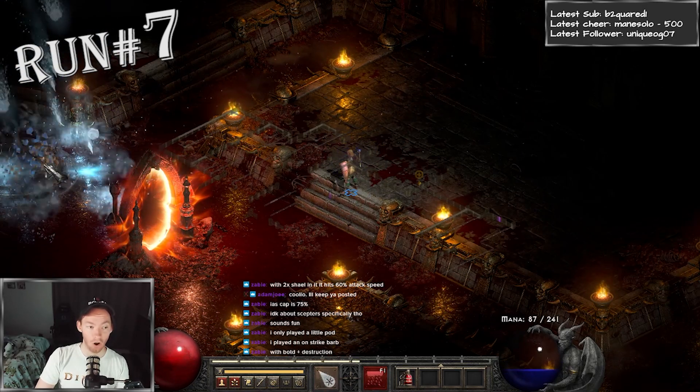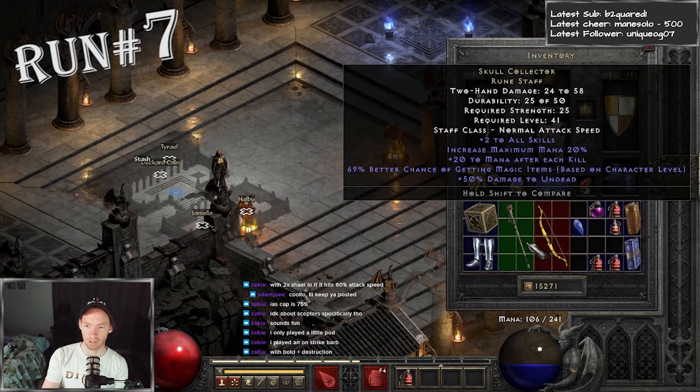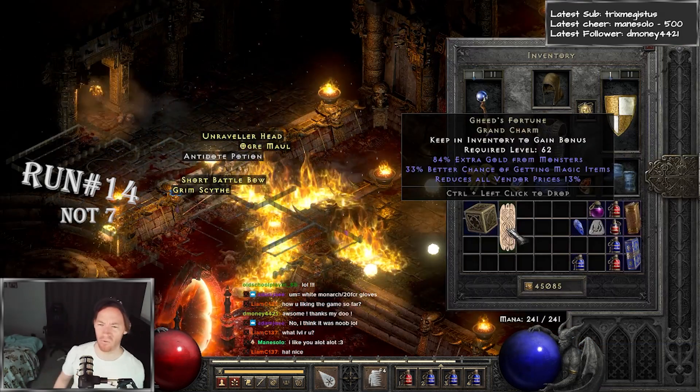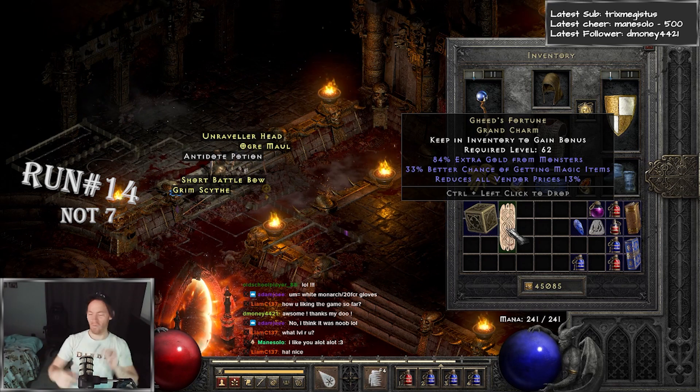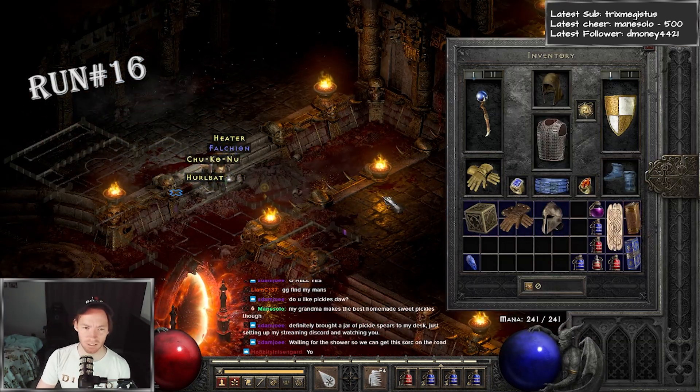We got off to a rocky start with nothing in the first 6 runs, but at least got a Skull Collector Staff on the 7th — not really useful by any means, but it is sweet looking. On run number 7, I got a Geed's Fortune that rolled 33% on the Magic Find, putting me that much closer to the 300 mark. Two runs later, nothing remarkable, but I did get a Grave Palm and a piece of Eisenheart for the grail.